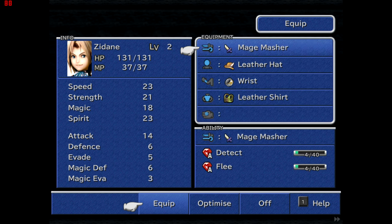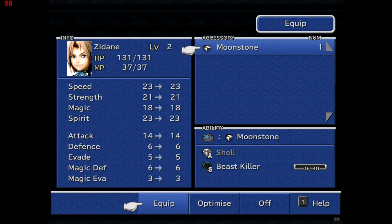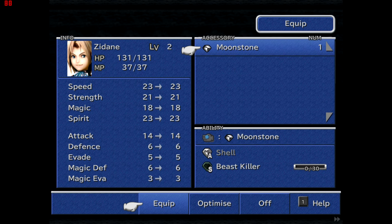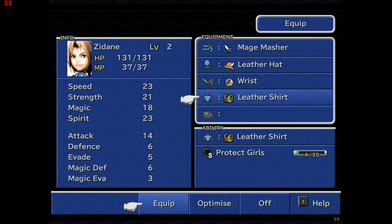Add-ons are pretty special. At the beginning of the game they don't provide stat increases, but they can be shared between everyone. That changes later on — things like rings do provide good stat increases and some can't be shared. This accessory teaches Shell and Beast Killer, and Zidane can learn Beast Killer from it, but I'll hold off until I've reviewed everything. All I've really got to think about is the wrist and the ring.